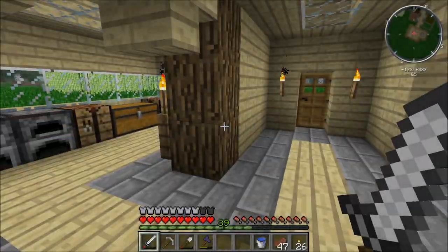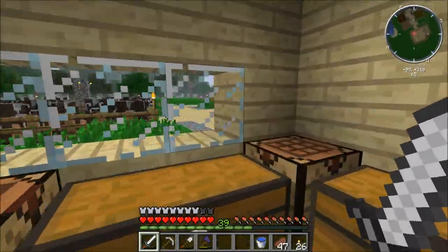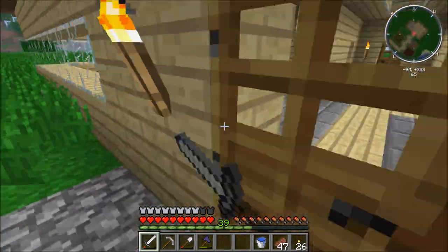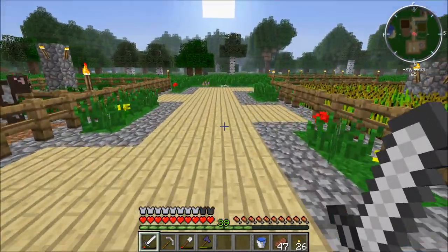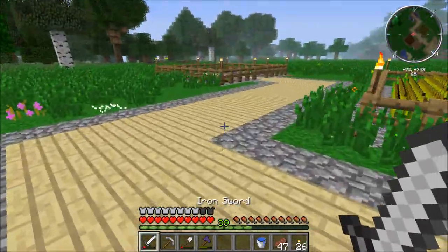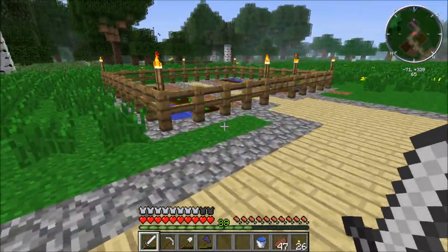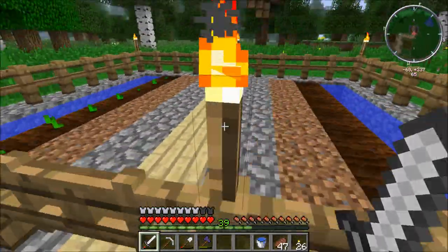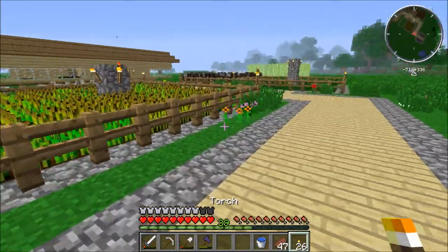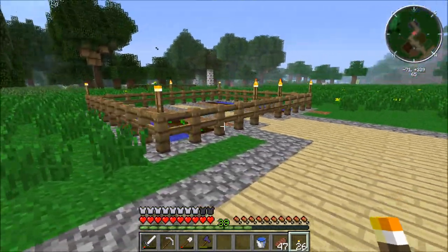Hey guys, I just wanted to show you before the episode ends - I added a flax farm over here, and a melon and pumpkin farm over here. But I only have pumpkins right now, so I'm going to have to wait until I actually find the melons. But once I find them they'll have a place to go.